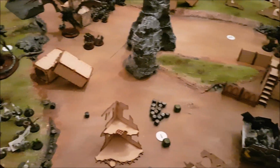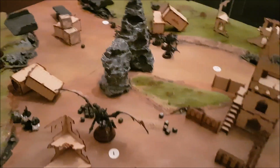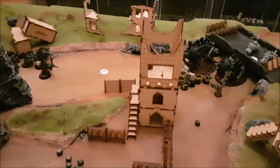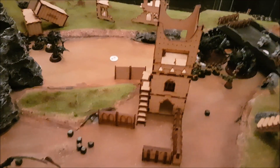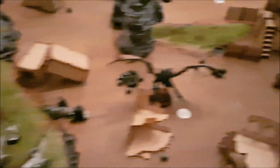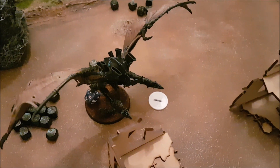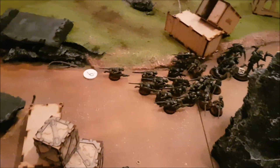Tyranids turn two: the score was seven to two for the Tyranids going in. They scored three objectives and four points, and killed my Warlord — making it seven to seven in points. Makari is in close combat, five Grots are around, and with psychic powers the Flyrant destroyed my Battle Wagon and shut down my Warboss, which I don't like.